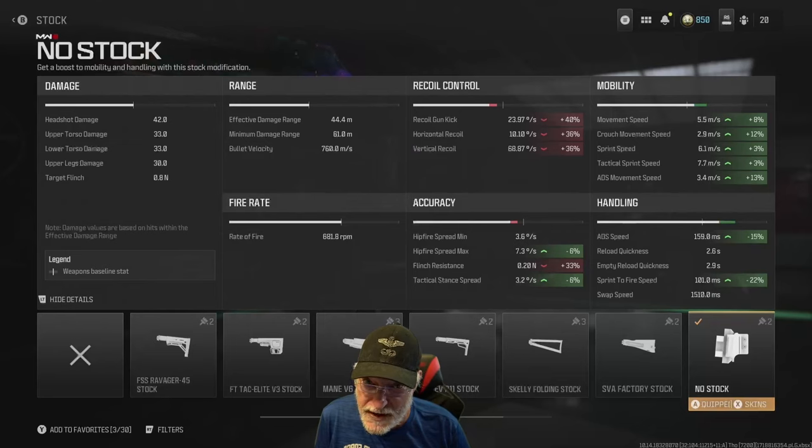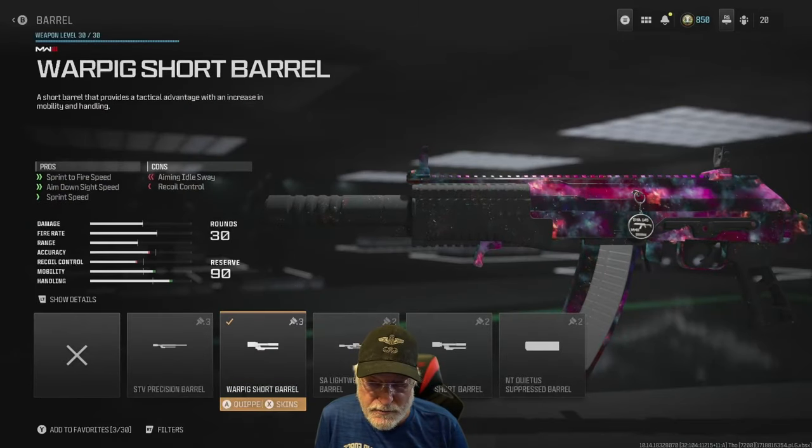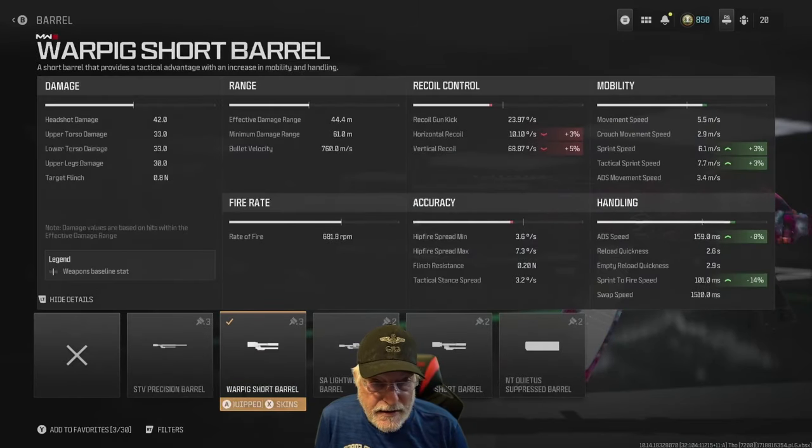Crouch movement speed is pretty fast — if you want to sniff your feet, you're going to have to do it in a hurry. But the ADS movement speed is at 3.4 meters per second, which is a decent ADS movement speed. For an assault rifle, it's not the best, but it's decent. The War Pig Short Barrel — who can't like a barrel named after a pig that goes to war? ADS speed, sprint to fire speed — and it hurts the recoil. You see a pattern developing.